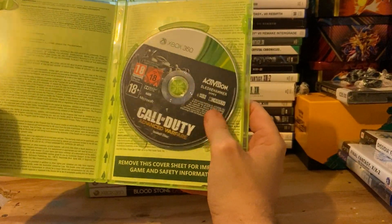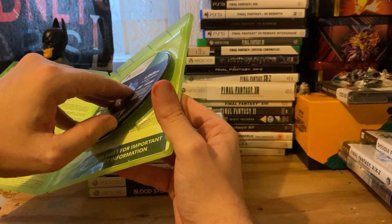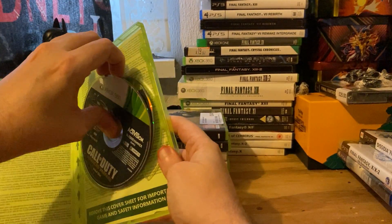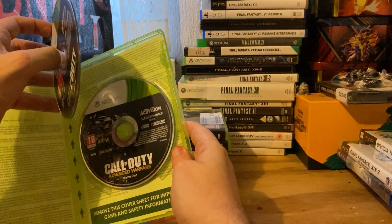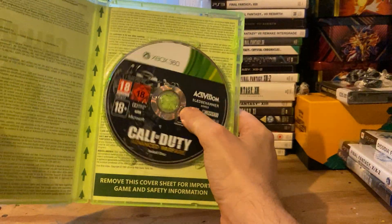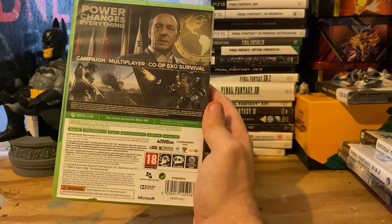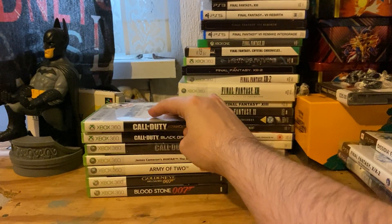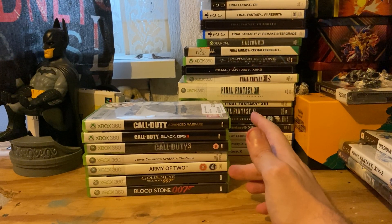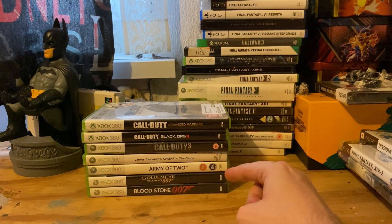Another case with no instruction manual — let me check: is there two discs there? Is it the right disc? Yeah, it is. Probably should have checked that whilst I was there but it's fine. Another one with no instruction manual because the manual is the inside of the case. So that's Advanced Warfare and that's the seven Xbox 360 games — that takes me up to 519 now.